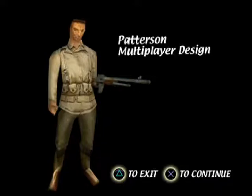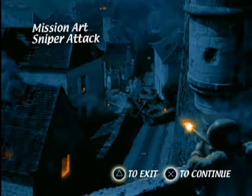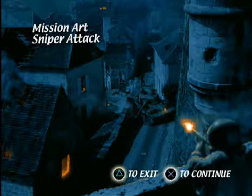Patterson multiplayer — I haven't done anything with multiplayer, probably won't. Sniper attack — we don't really have a sniping mission in this game. To be honest, I expected the sniper rifle to be better, but I guess I can't really blame it for being slow.